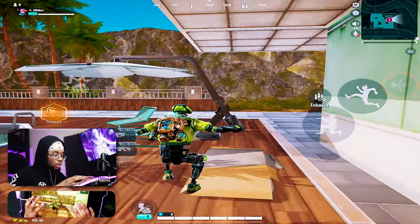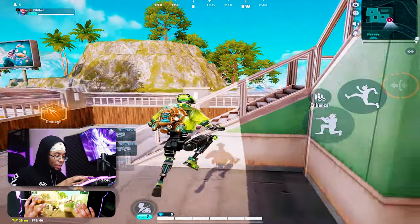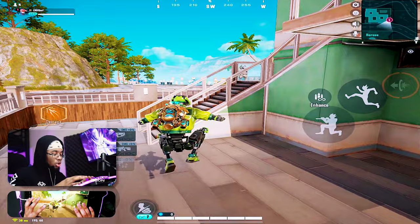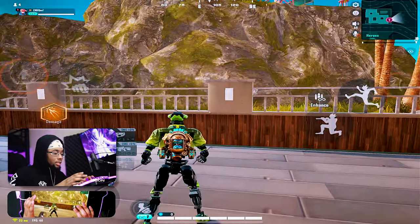My next technique is a boost-free technique. Jump left to right — move your joystick left, then right — and doing this will make you a very hard target to hit. Let's say someone's holding cover and you absolutely have to push them: just go left and right at the same time. It's going to be extremely hard for them to keep up with you.